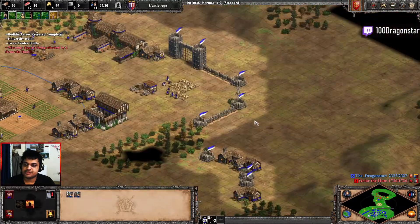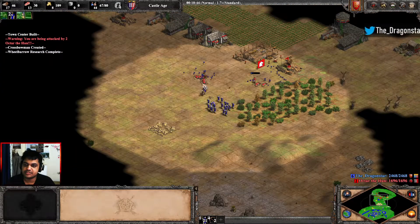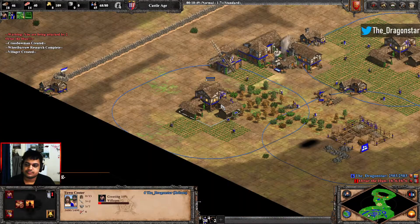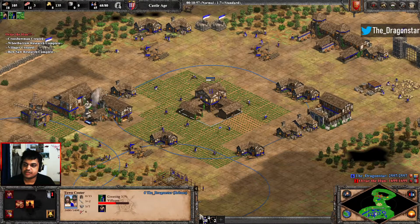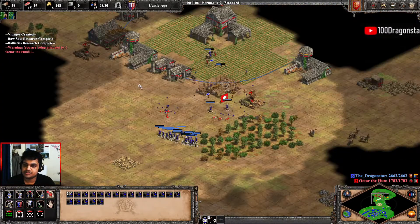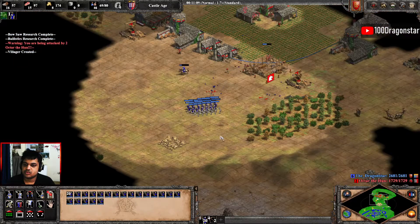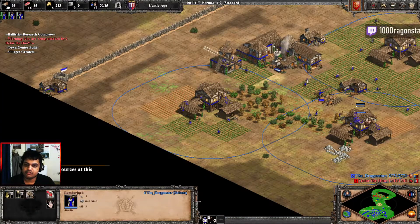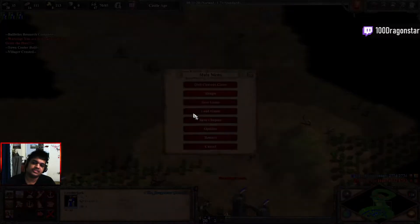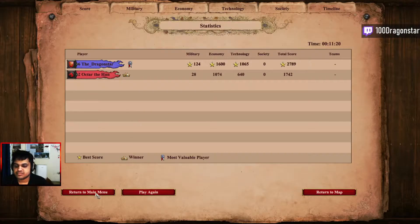Using my crossbows against my enemy and combining my army with my allies will always be beneficial. And that is the end of the last variation of the archer build.